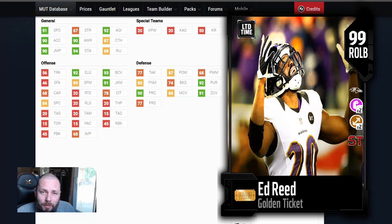Free safety, strong safety, whatever it is. So here's his original right outside linebacker card, which played really, really well. Maybe some people didn't love it because he had no block shedding really. I get it, but he was a 91 zone linebacker back in the day. That was great.